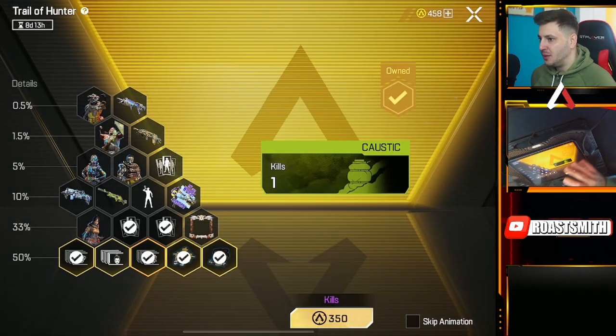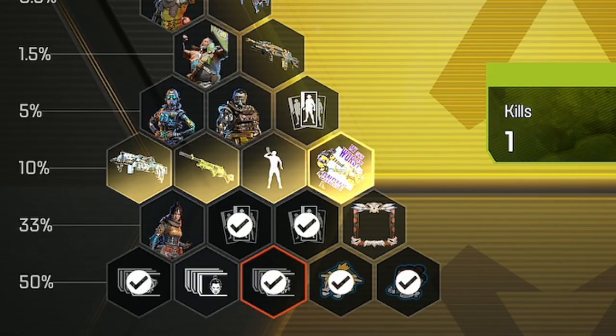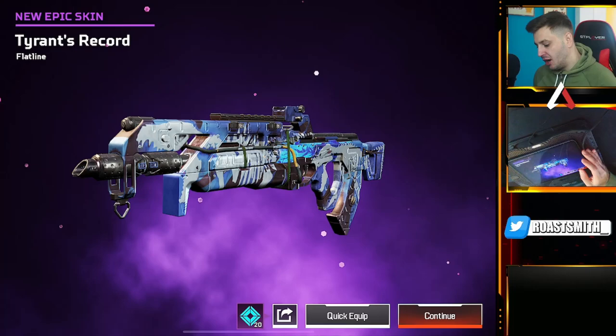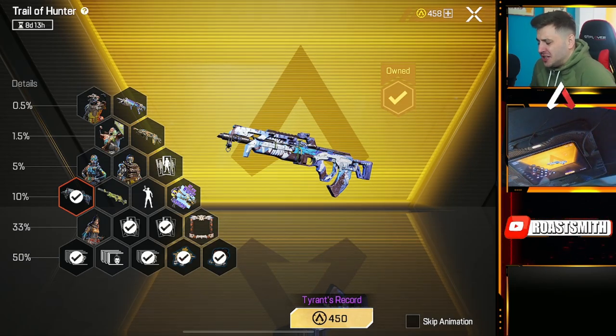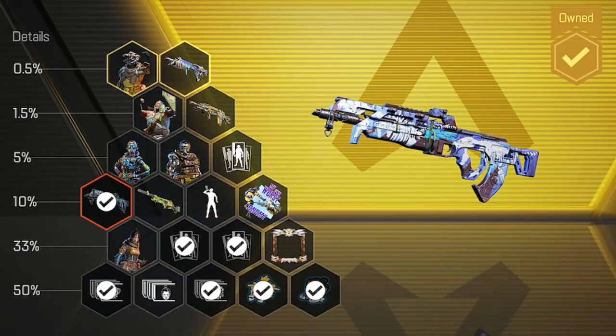Let's go. 350 pool. Let's go. Oh, we got the 10% tier! Let's go. We got a nice little Tyrant's Record Flatline skin. I'm going to quick equip that because that looks dope. But boys, I'm not satisfied. We've only got 450 left and it costs exactly 450 SG to buy the next tier. Let's go — I'm going broke. I'm a gambling man.